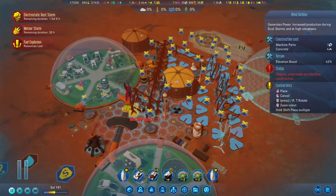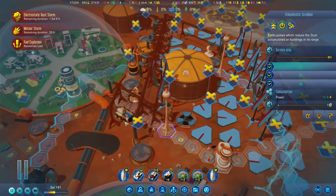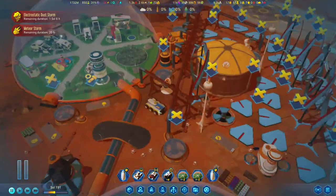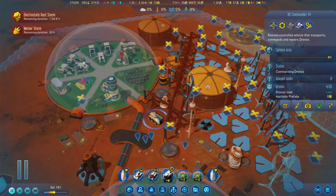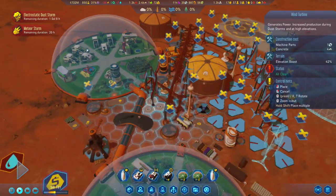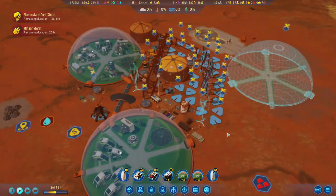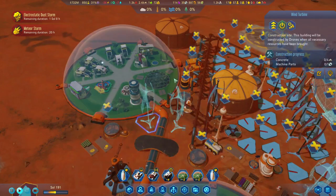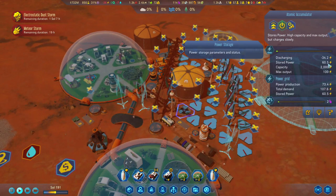This could be a spot for another one — that's the second. We need the third one too, and it would be beautiful if it's in range of the scrubber. This seems a little excessive over here. Let's slow down time — massive priority. Stored power is at 60. Can we get this built ASAP please?